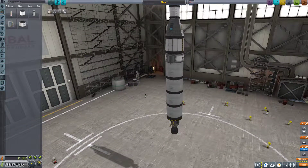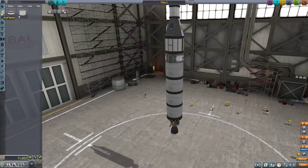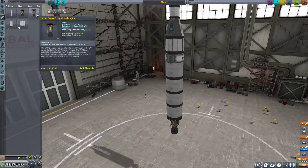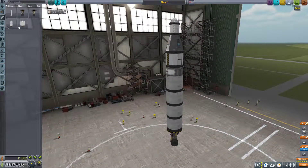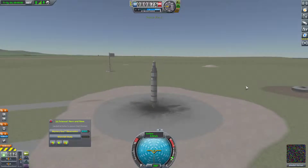We've got 1834 meters per second. We may want to put a second stage on this, but not quite yet, I think. Let's just go ahead and launch this as is. We can get ourselves our science data from the ground from the Science Junior. And then it's going to take us quite a few launches, actually, to get where we need to...